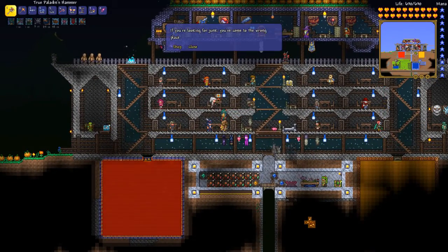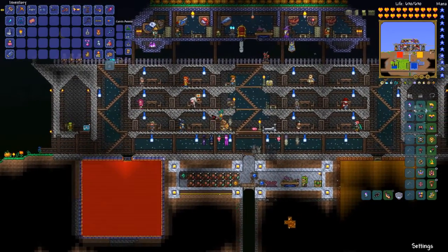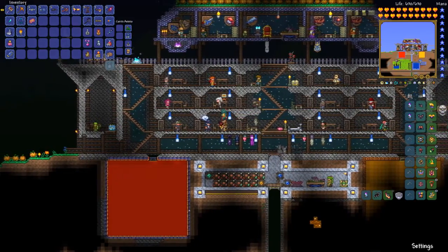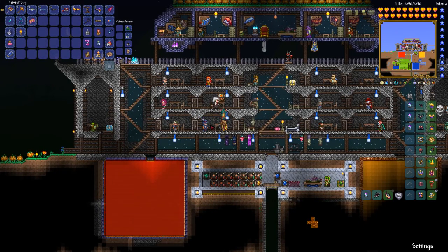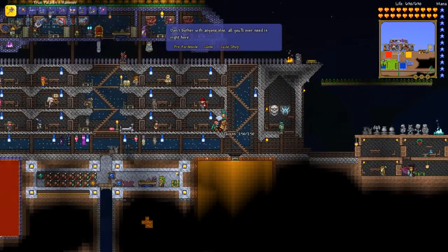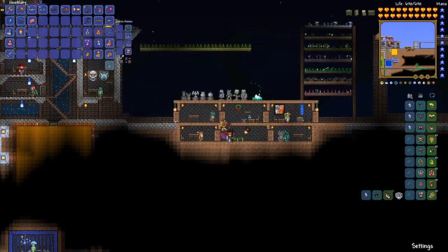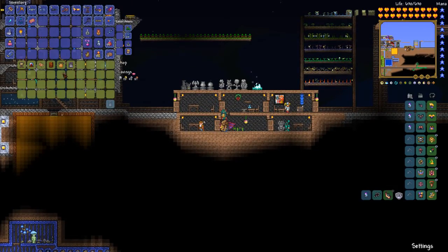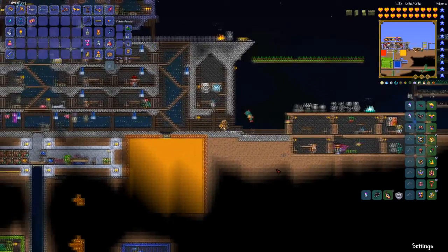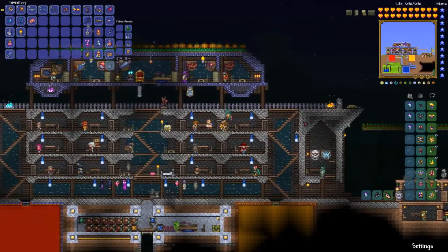Louie AFK adds the ability to have the Skeleton Merchant move in — I think with 15 gold in your inventory and having killed a skeleton in the underground. And the Traveling Merchant, which I believe is 500 gold after you first encounter him. Here we have the Mutant, who sells boss summoners. And over here, also from Fargo's Mutants, we have the Abomination, who sells the invasion event summoners. Skyblock over there — that's me growing chlorophyte, so that's great.